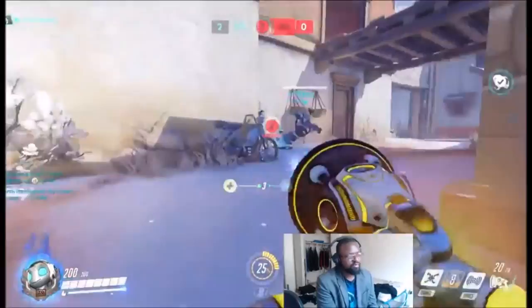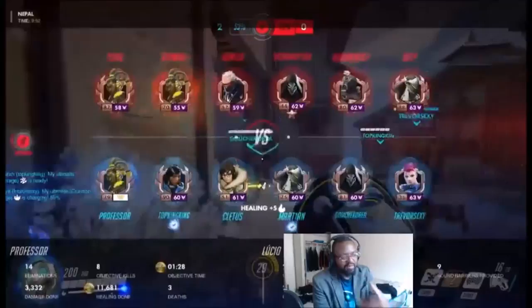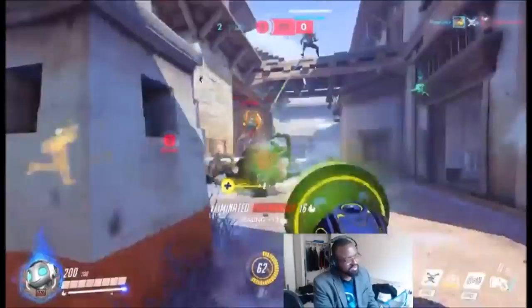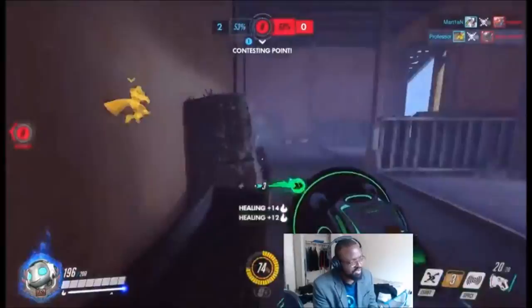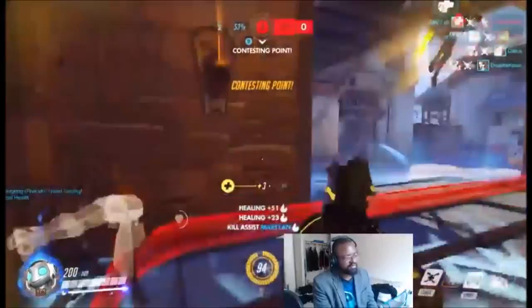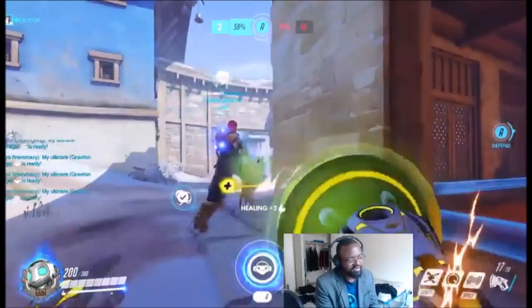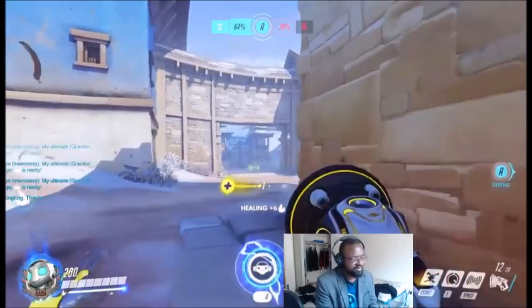Now we're regrouping because I'm actually communicating with my team — this is competitive. I think at this current point in this game I'm at rank 57, though I've since gotten to 62, all solo queue, 100% solo queue. We move in with my team. I'm still using cover. I hear there's a Soldier ult, so I speed into this room still using cover, still using my movement. As soon as I get on the point, I'm on the walls. I had my ult ready so we could counter an enemy push. I was pretty much healing that entire time, except when I switched to speed buff to get out of that Soldier ult.